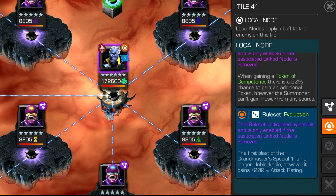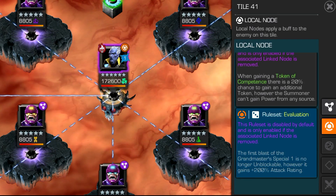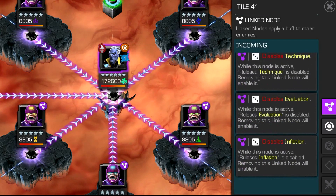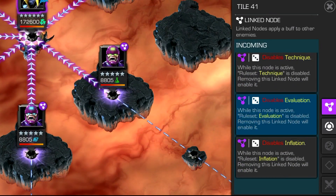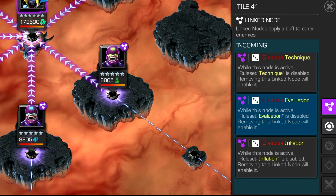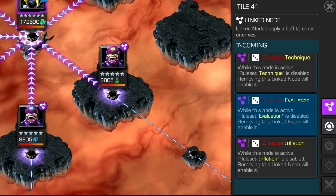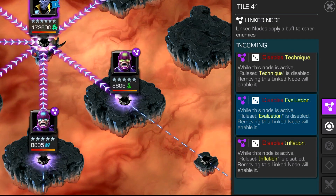Something to point out is the ruleset Evaluation was getting me a few times. By taking down that particular aspect — the Evaluation route — you'll be able to deal with unblockable effects better, because effectively that first beam attack from the SP1 is no longer unblockable, which makes it so much more easier. In some ways it's up to you how and which path you choose to make this fight more easier for yourself.